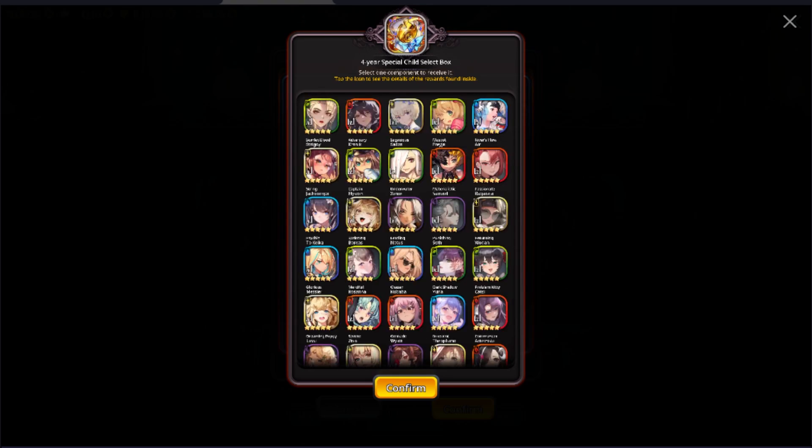Next up we have the 4-year child select box from the Hephaestus Forge. There are a ton of great options here, but I'll be condensing these into the flexible options as well as the very strong PvP options. If you have any questions regarding your current archive, leave them in the comments or join my Discord linked in the description. My first suggestion here is Polar Pepita.